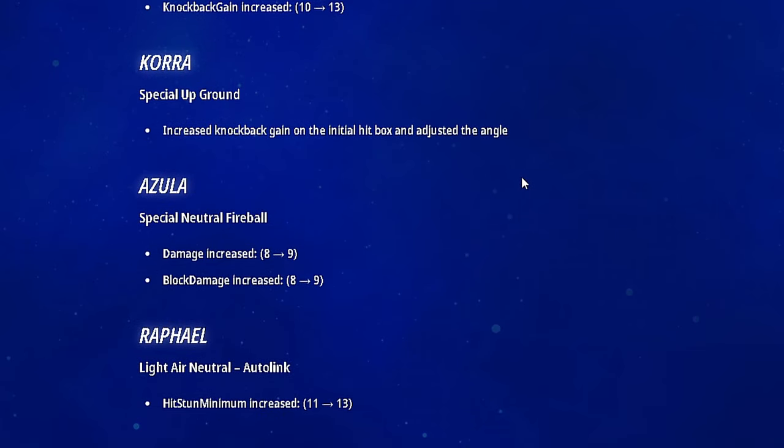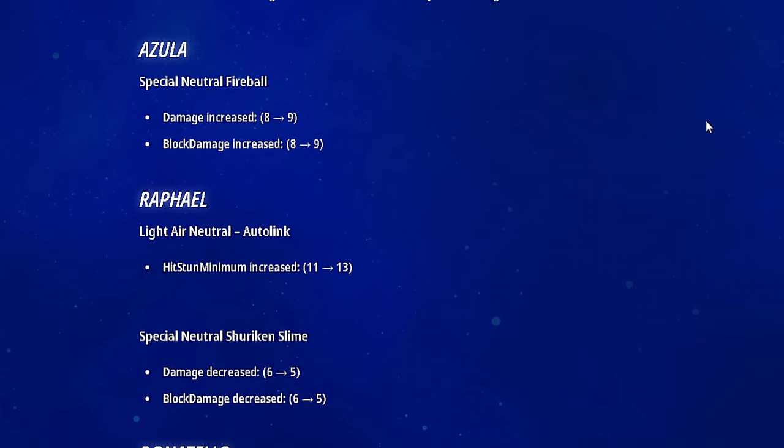They gave Korra something — special up ground got increased knockback gain on the initial hitbox and an adjusted angle. I need to test that in game. Azula's special neutral fireball got the damage increased by 1 and block damage increased by 1. So they're barely helping her a tiny bit — very, very minimal. Most other changes are around 3 for everybody else, but she only got a 1 damage difference.